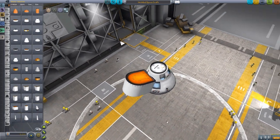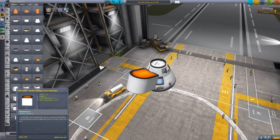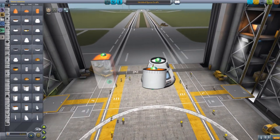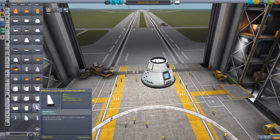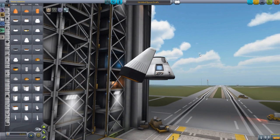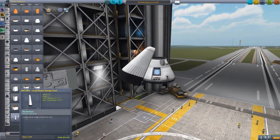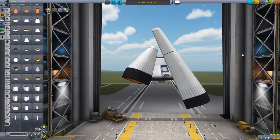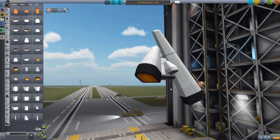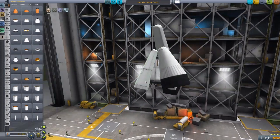We have much larger radial tanks too — the RWLGE1 radial wedge tank and a larger version. Then there's the large radial wedge tank short, which is beautiful and works great at the bottom of rockets or on a space plane for extra fuel and a cool look. We also have a larger version of that, a smaller version, and a small elongated version — all the different sizes you could want.